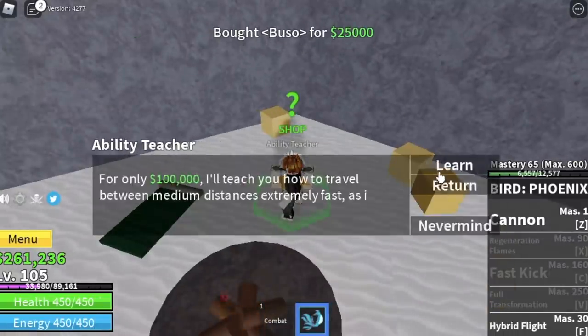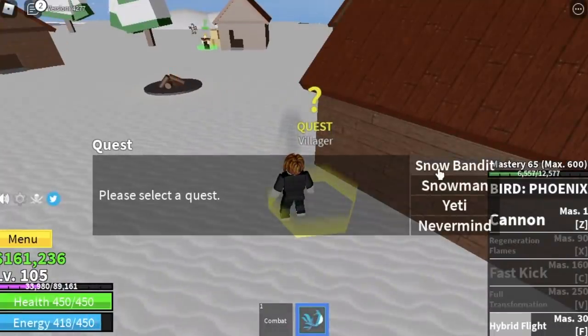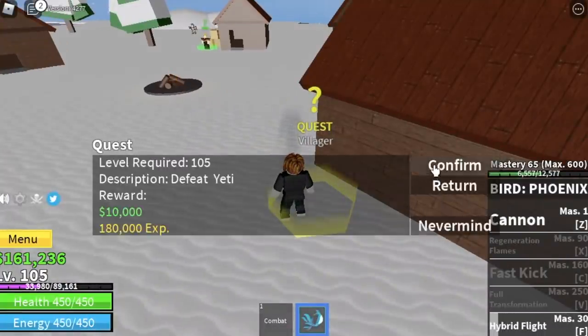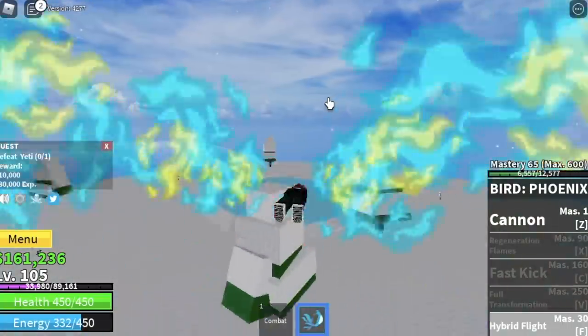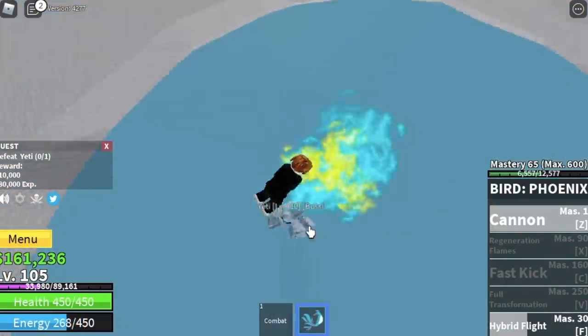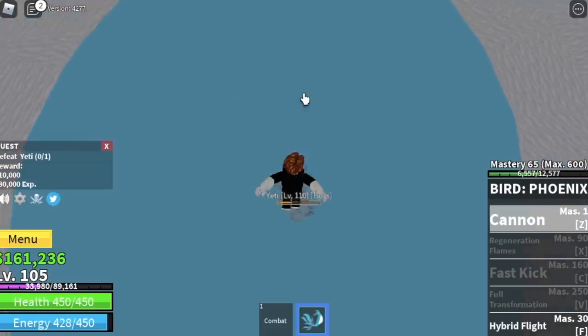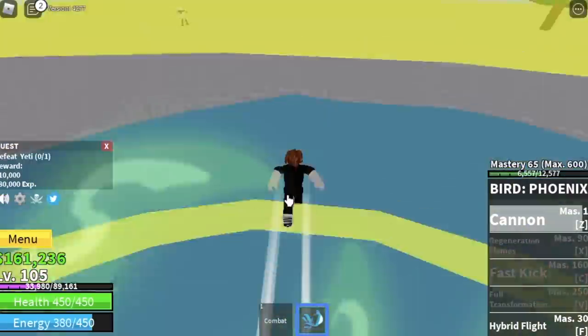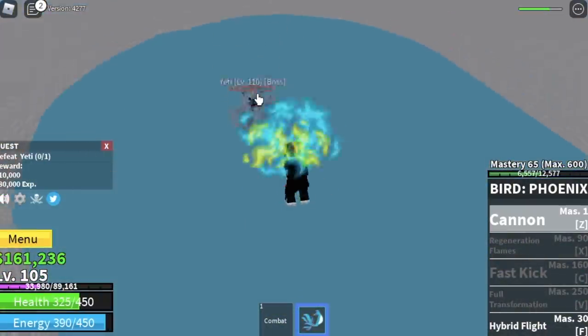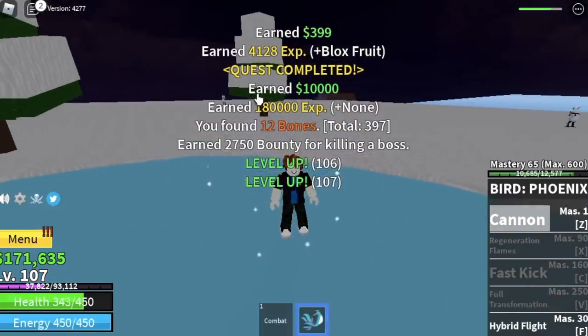With those abilities, you are now ready to grind again. At level 105, I want to start with the yeti — this quest unlocks at level 105. He is located here. Remember the gorilla king? You defeat the yeti the same way because this mob attacks the same as the gorilla king. Defeat him easily, and after that you can proceed to your next quest — the snow bandits.